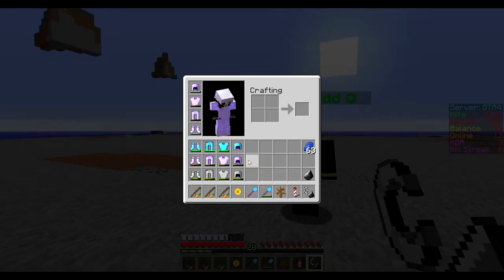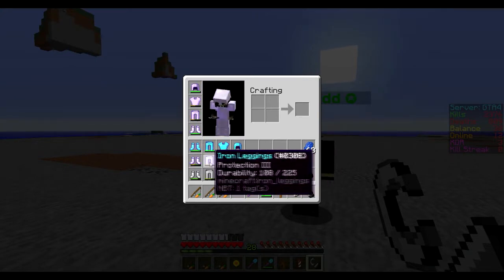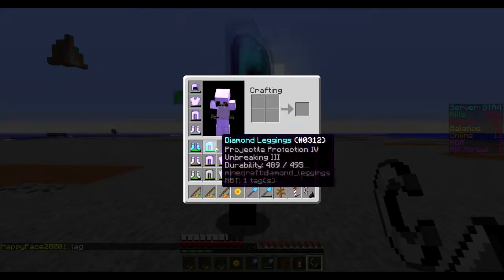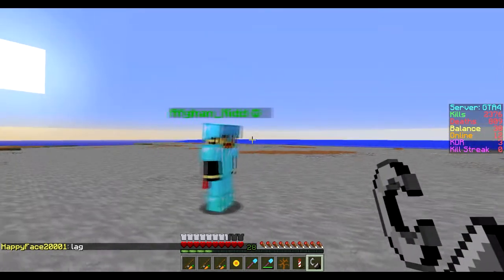Now we're gonna go do the god armor. Before we go, I want you to notice how much damage that flamethrower did to mobster armor and iron — it does quite a bit of damage. We'll see how much it does to the god armor after we're done. Let's go.